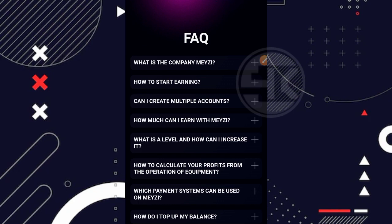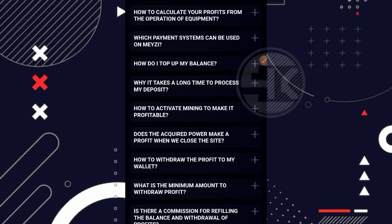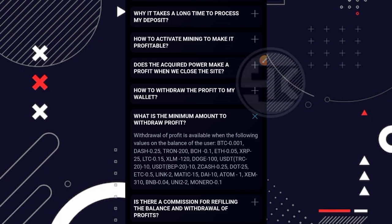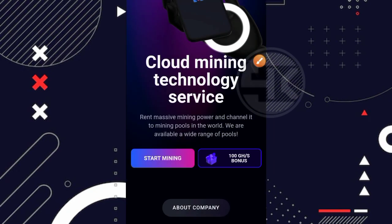Disini juga ada FAQ-nya, kalian bisa baca-baca terlebih dahulu. Disini kita coba lihat berapa minimal penarikan dari website ini. Untuk minimal penarikan Bitcoin yaitu 0,001 Bitcoin, Dashcoin sekitar 0,25, BCH sekitar 0,1, ETH 0,05. Kalian bisa lihat atau baca sendiri untuk koin-koin yang lainnya.